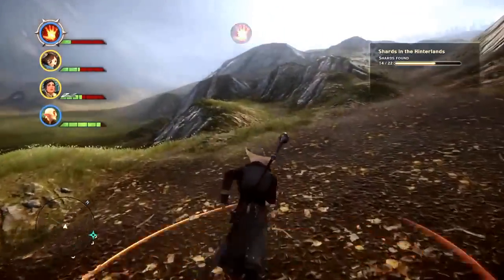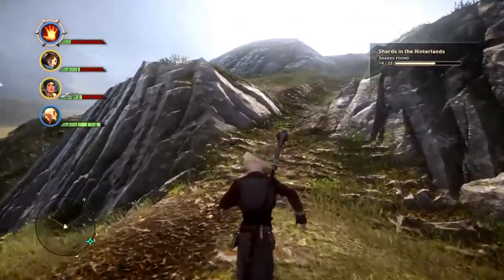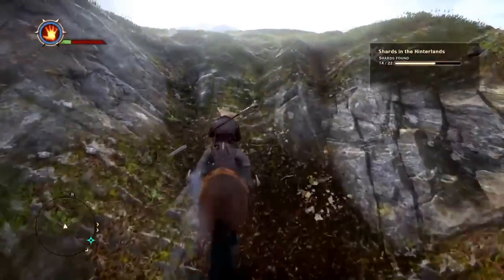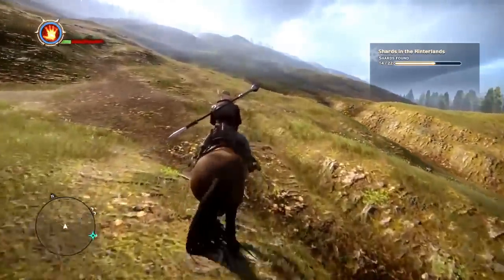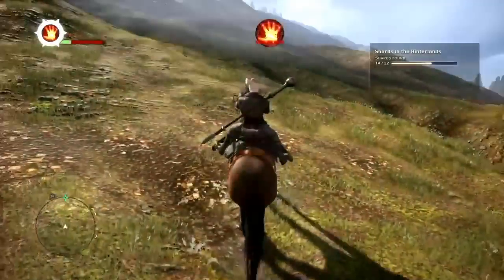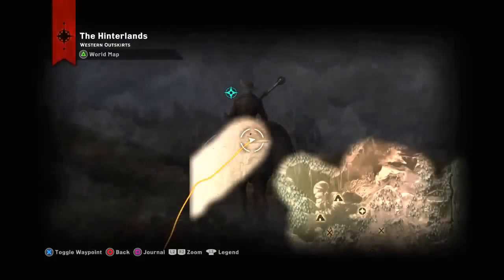Save your time, because obviously horses are faster than walking. Just keep heading out of the mountain. Go ahead and set a marker for yourself so you can keep on track of where you're heading. When you get to that marker you'll see this right here — you can see the water and you can see Redcliffe on the other side. Set another marker where Redcliffe's at.